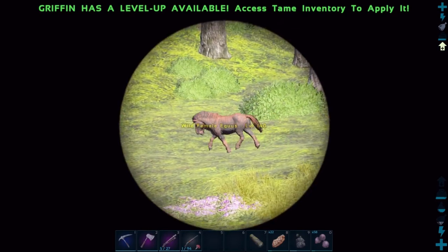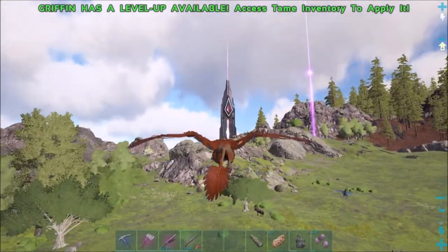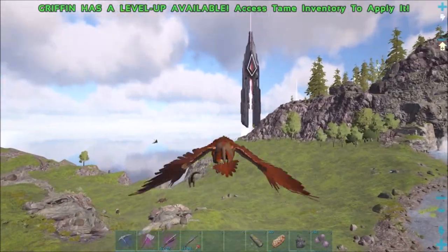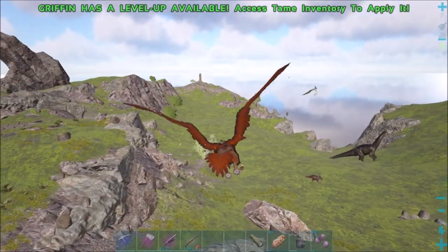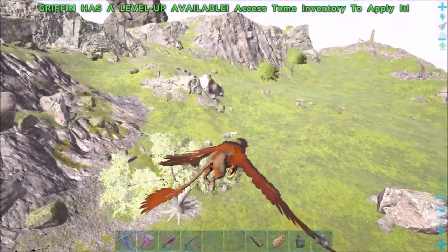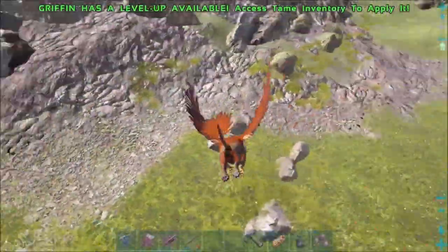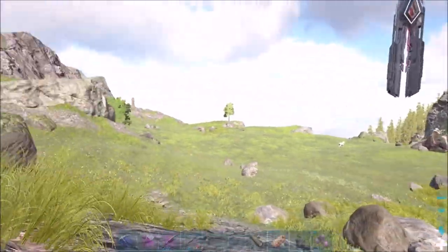Let's find the unicorn first because that's the most important. I may have to cut a little to try and find it — it's an all white horse. Hopefully nothing has killed it. I think it was about in this area. Oh, is that right there? Hopefully there's no more gigas around here. Oh, it's a nice shiny horse — I think it may be it. And it is a unicorn! A level 95 too, I thought it was a lot lower last time I saw it.